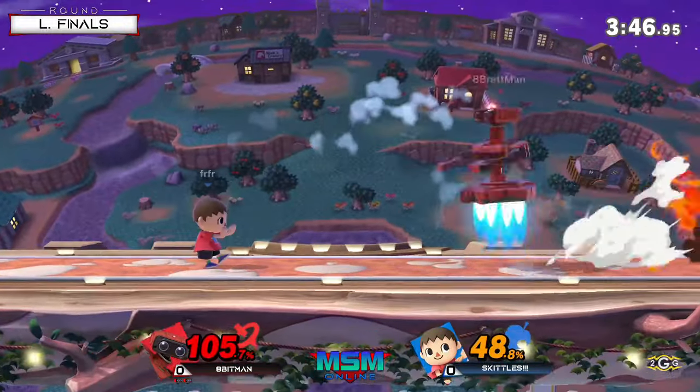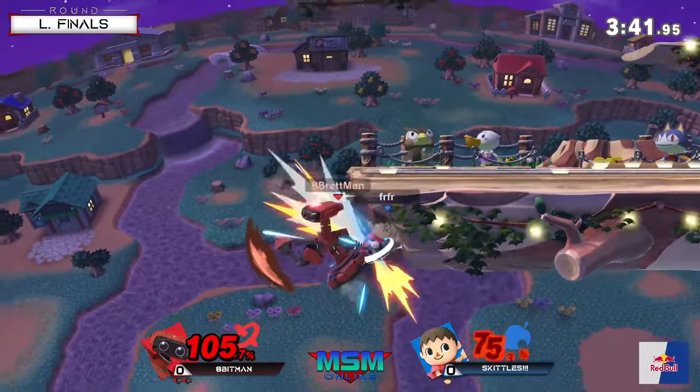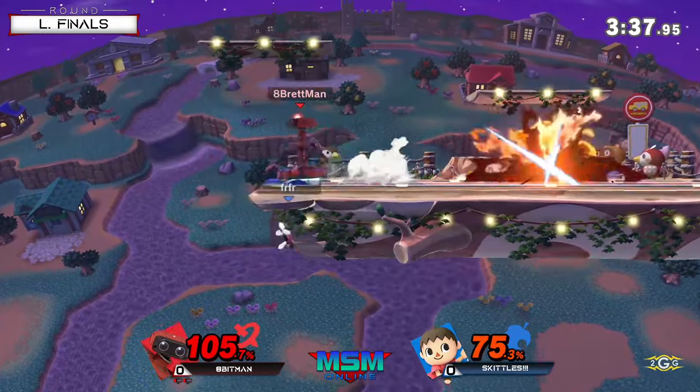Good pressure with down throw — that's a lot of shield damage. Parry, nice. Forward smash punish, good knockback. Gets him off the stage and that's enough for Apeman to kind of go low, which we saw the robo arms.